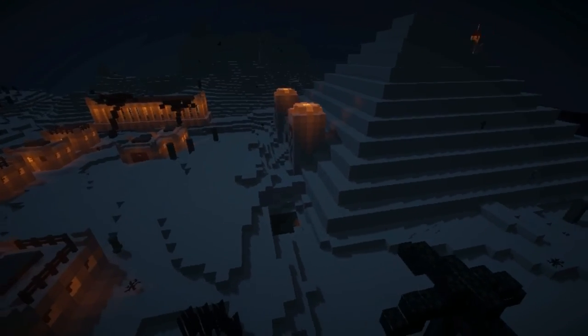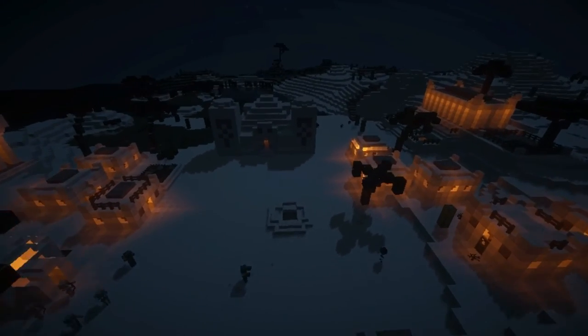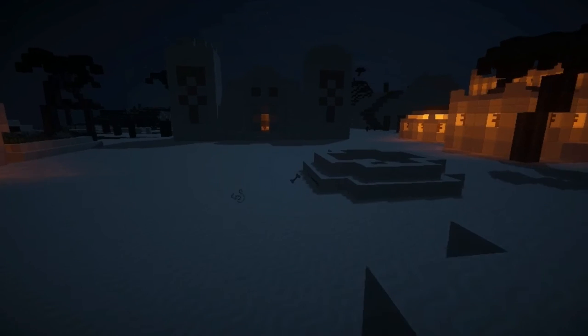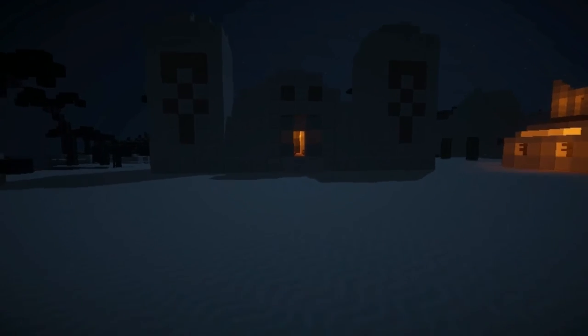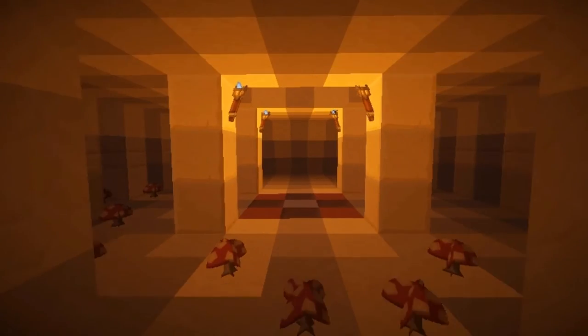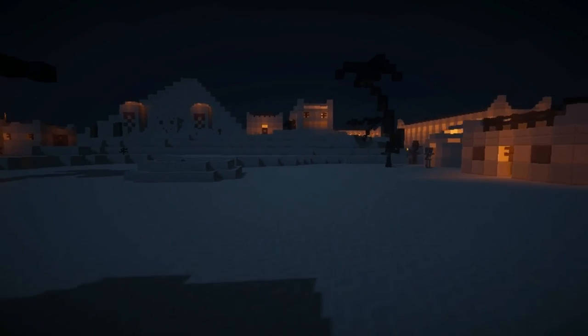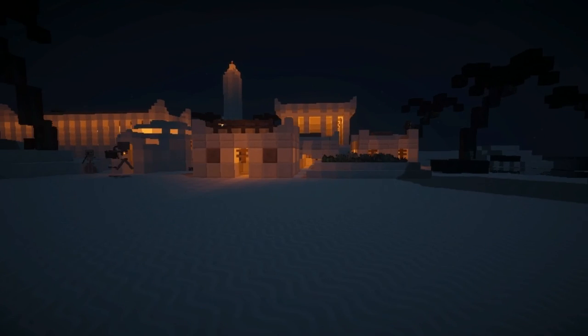Here we have the aerial view of the town. We have the big pyramid, and across from it you'll see the actual Minecraft-generated desert temple, which is a smaller pyramid with two tower structures on the sides. If you go into it, it's pretty straightforward — pretty much what you would expect from Minecraft-generated structures. And that is pretty much what we are looking at.